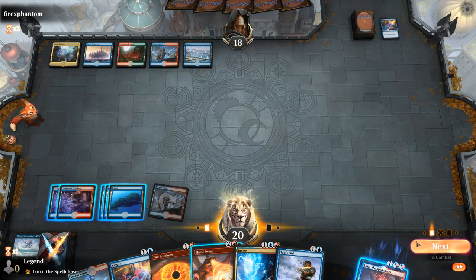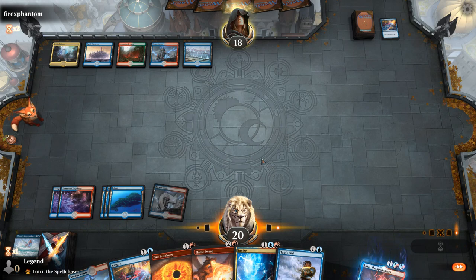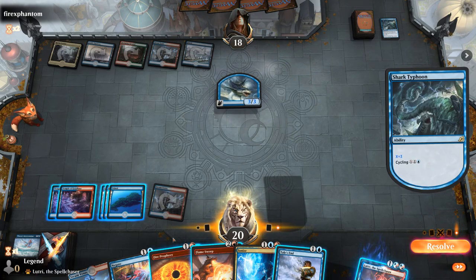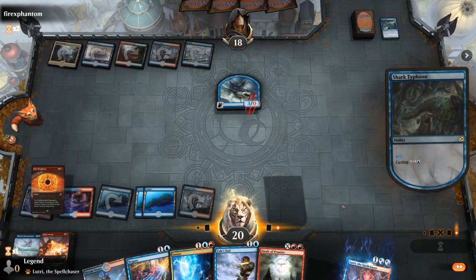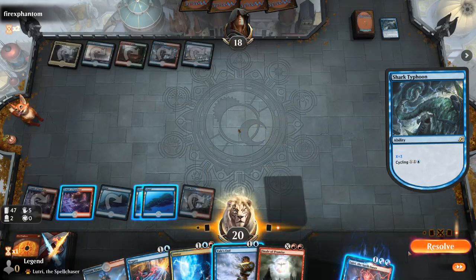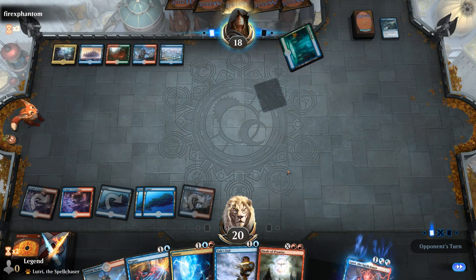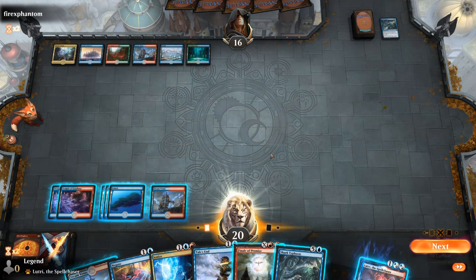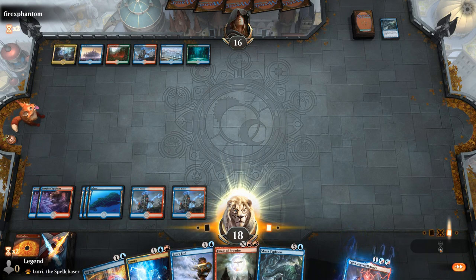I wish I still had that card we put on the bottom — the Thrill — to maybe discard one of the removal spells since we're not getting any targets. Cycle Shark Typhoon. That's the target — I'll just kill it now. Finale currently doesn't have too many targets. My own Shark Typhoon — so I can return the favor.